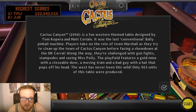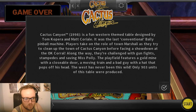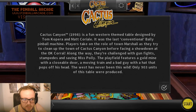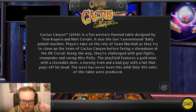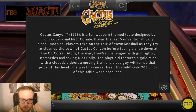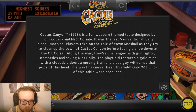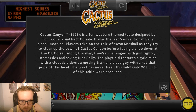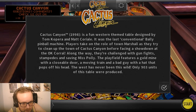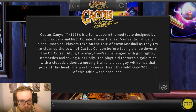The table of the month is Cactus Canyon - I'm tied to the tracks and can't get up! Let me read this real quick. Cactus Canyon is a fun western-themed table designed by Tom Cupera and Matt Correal. It was the latest conventional Williams/Bally pinball machine. Players take on the role of the town marshal as they try to clean up Cactus Canyon before facing a showdown at the OK Corral. Features include a gold mine with a closable door, a moving train, and a bad guy whose hat pops off.